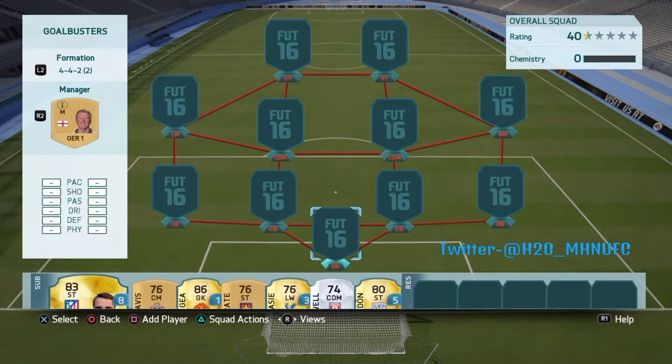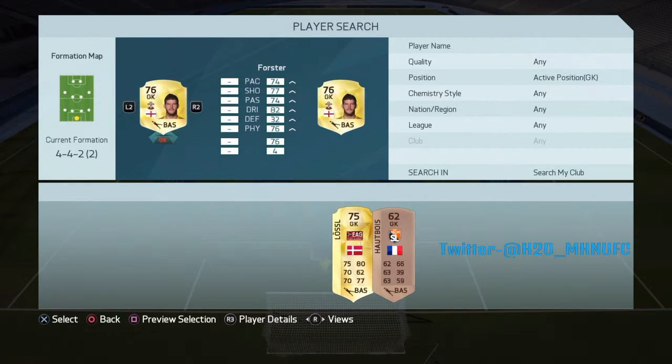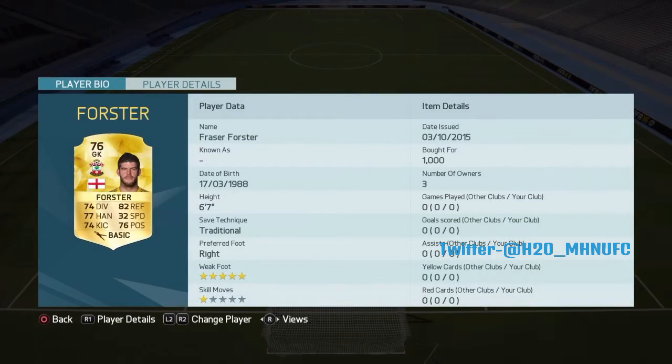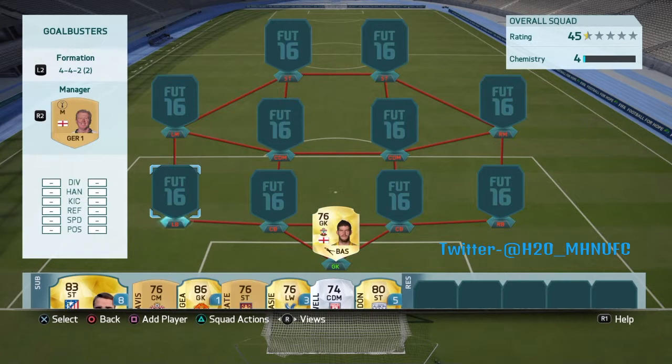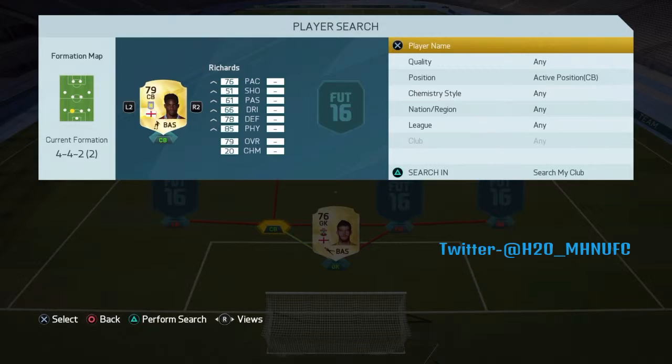Let's get straight into it. Starting off in goal we have Fraser Forza. He doesn't look amazing when you look at his card, but he is 6 foot 7. He's got a 5-star weak foot which is mad for a keeper — his kicking is insane. He's only 1k. All his stats are above 70 apart from his speed obviously, but he's just a good shot-stopper, good at coming out and catching crosses. I would recommend him.